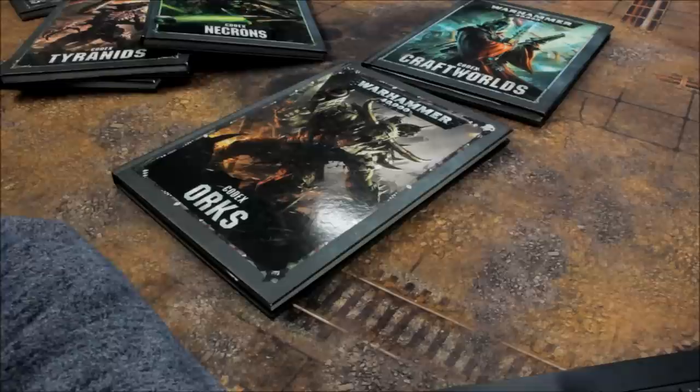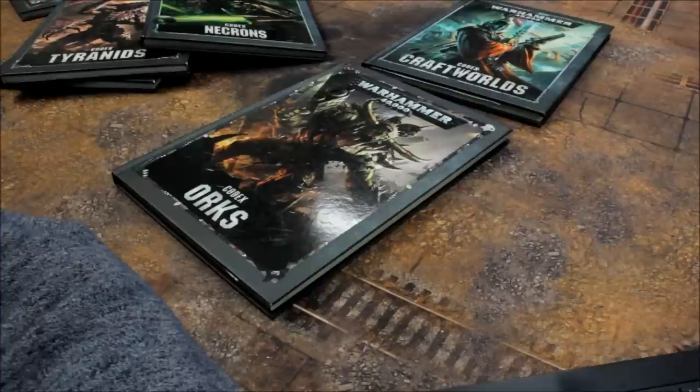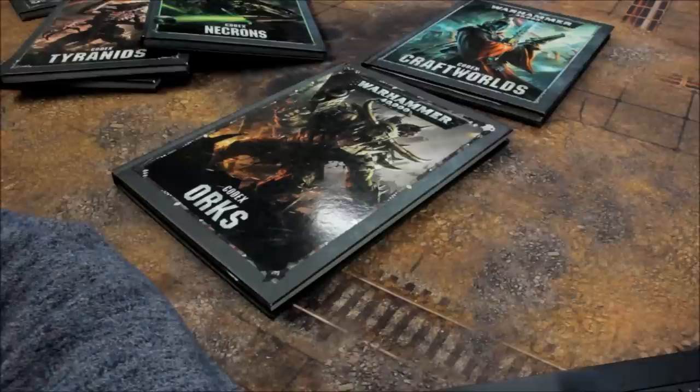Ork Heavy Support: Battlewagon 135, Bonebreaker 160, Killa Kans 45, Flashgitz 32 (Ammo Runt 5), Gorkanaut 285, Gunwagon 160, Lootas 20, Mek Gunz including crews 20, Morkanaut 270. Flyers: Blitza-Bommer 130, Burna-Bommer 125, Dakkajet 110, Wazbom Blastajet 140. Lords of War: Stompa 850. Fortifications: Mek Boy Workshop 85.